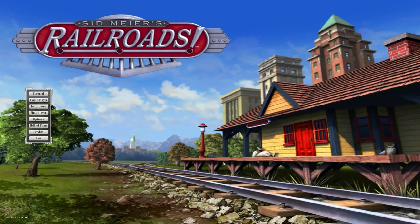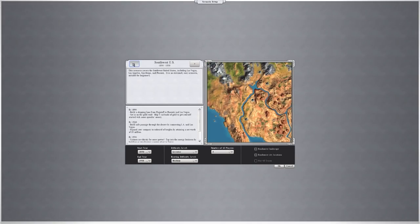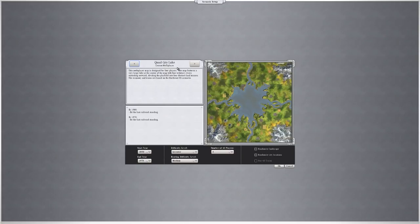Generic greetings and welcome back to Railroads. Today's beverage is a very nice Irish coffee - a wonderful treat indeed. In the previous video we were attempting another challenge on the Quad Lake City map, a custom slash multiplayer non-historical map. We started in the Northeast and the objective was to connect everything before moving on. We changed the challenge halfway through to only stay there and managed to win.